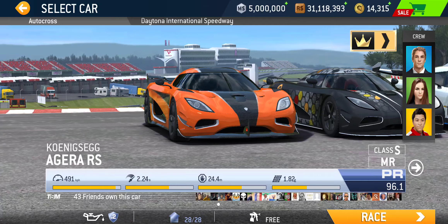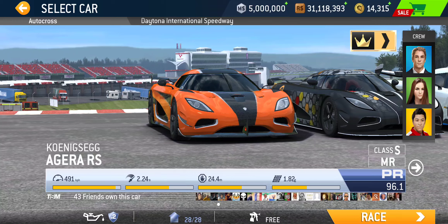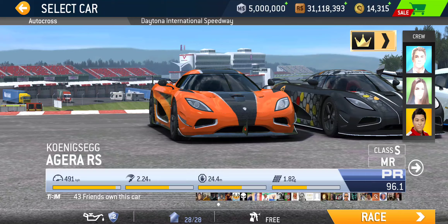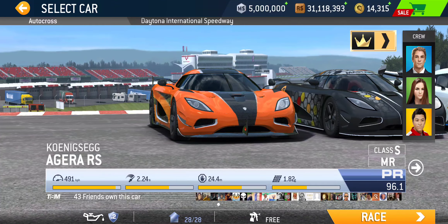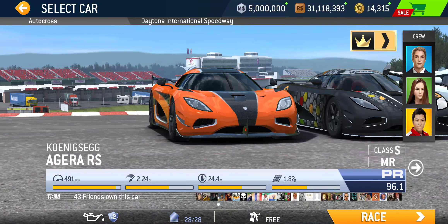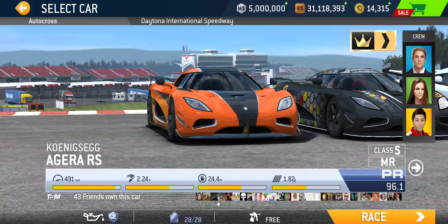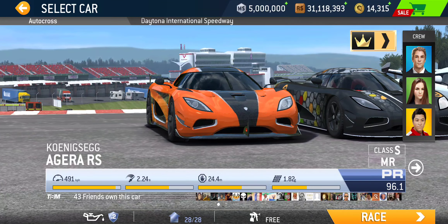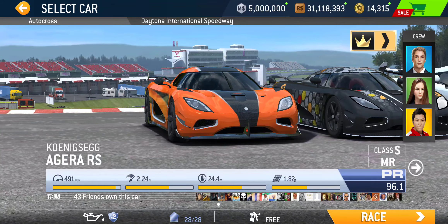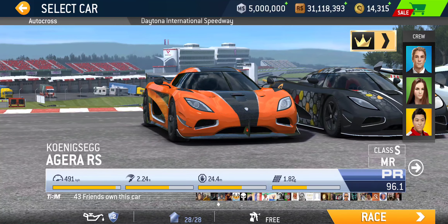A 20% showcase discount can bring your Agera RS cost down to 800 gold. It is featured in three bonus series now including this new one, The Winner Takes It All, as well as Angelholm's Advance — the other bonus series featuring a fleet of Koenigseggs — and Full Throttle Free For All, also in the legend section. And this car does have an exclusive series as well.